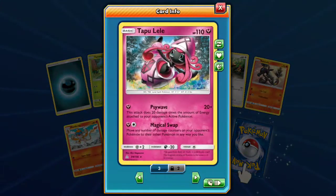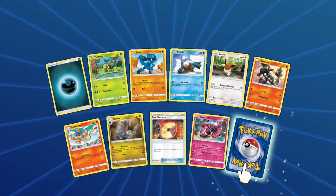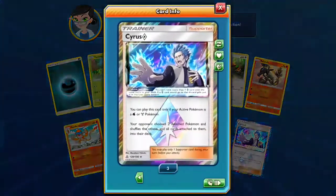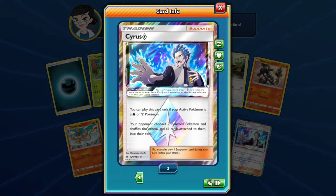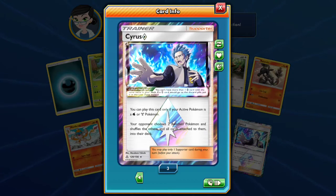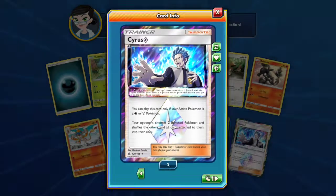Tapu Lele — still waiting for the Psychic promo. Honestly, I would love the Psychic promo. And a Cyrus Prism Star — very good Prism Star. You can play this card only if your active Pokemon is a water or steel Pokemon. Your opponent chooses two benched Pokemon and shuffles the others and all cards attached to them into their deck.